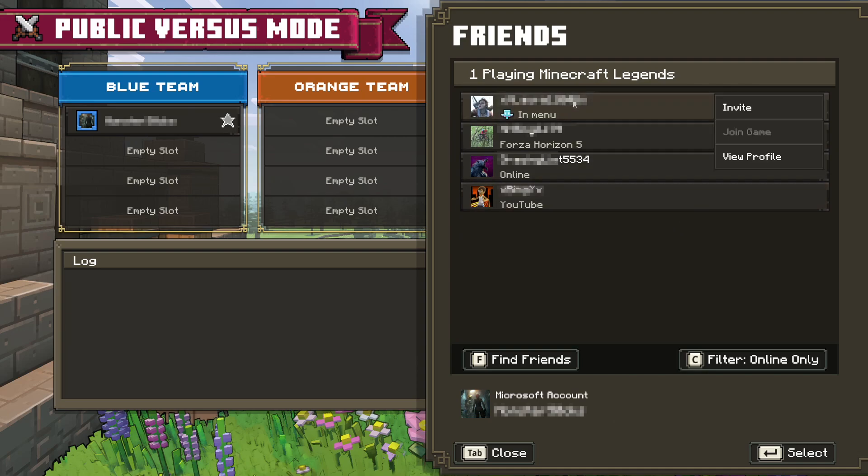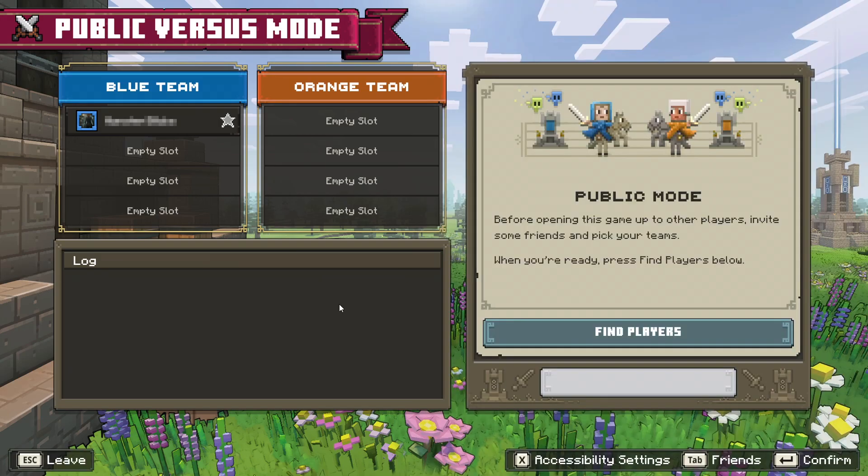I am now going to select one of my friends in my friend list and go invite. That invite has now been sent and all I need to do is close this back down and then wait for my friend to join. Once they have joined into the game they will be put onto the orange team. My friend has now joined my public server, so all I need to do now is click on find players and it will then find some players online and join once I press confirm.